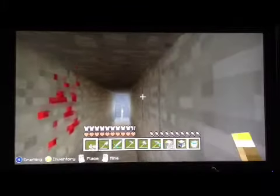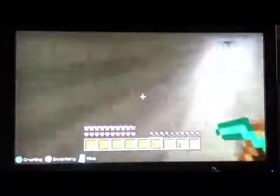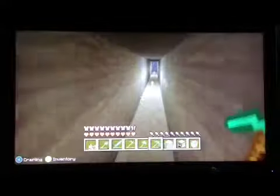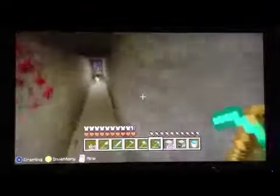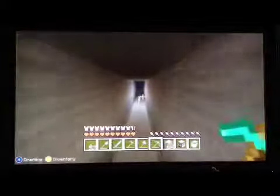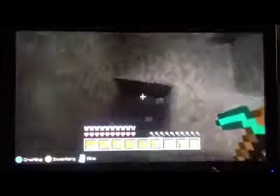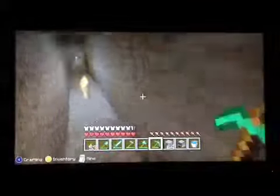Diamond spawns between levels 10 and 16. I came across diamond — woohoo! I just dug down this way and there's diamond. This method does work. Be careful because of lava, but normally when you're branch mining you find diamonds, not lava. We got six diamonds — it's okay. You always want to mine around it just to make sure there's nothing more and you get all the diamonds.